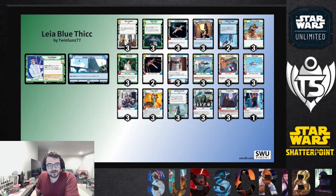Welcome back to the channel. Today I'm going over Leia Blue Thick because this deck is all about thick units with high health. It's a weird aggro deck using blue-green on Leia, so it's definitely different. The leader is Leia Organa with Security Complex — 25 health base — and her epic action gives a shield token to a non-leader unit, helping protect a key unit or a sentinel.